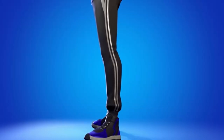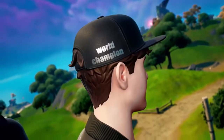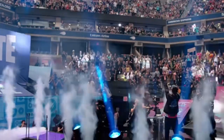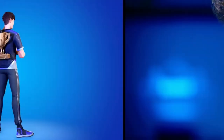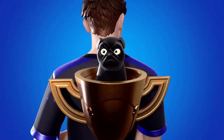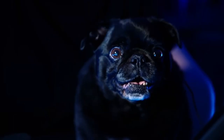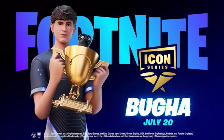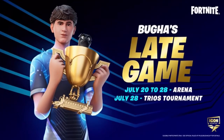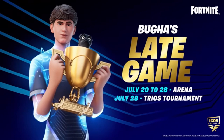Last but not least, the Buga Icon Series skin is coming out in the item shop — make sure you use code 'southern_bell90'. Buga is the 2019 Fortnite World Champion Cup winner. He's going to have Buga's Late Game Arena and a Trios Tournament: the arena runs July 20th through 28th, and the Trios Tournament is on July 28th, so be on the lookout for that.